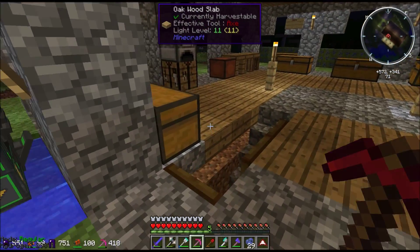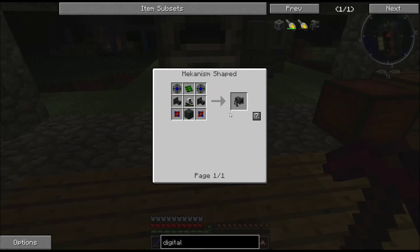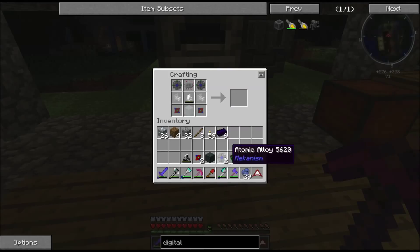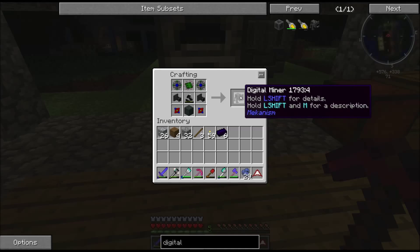Let's put it together. We've got our atomic alloys, our control circuits, our two sorters, teleportation cores, steel casing, and of course the robot. And then we have a digital miner.